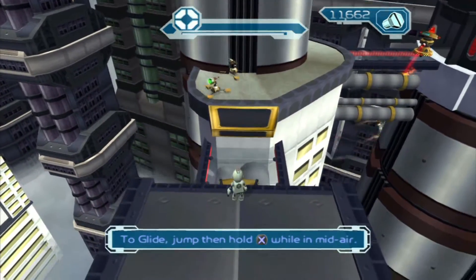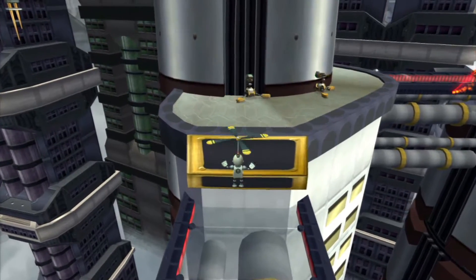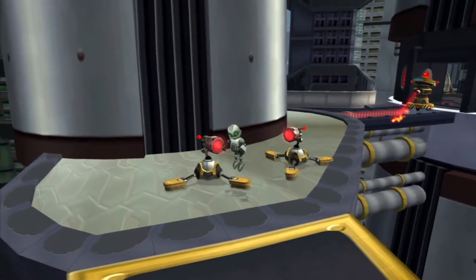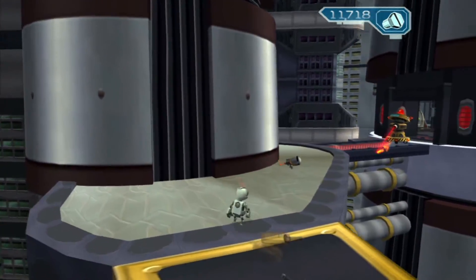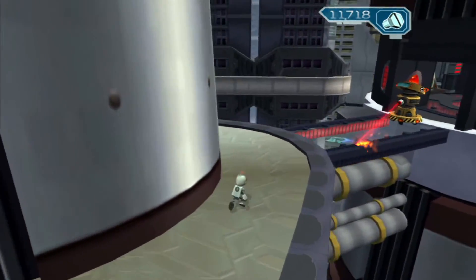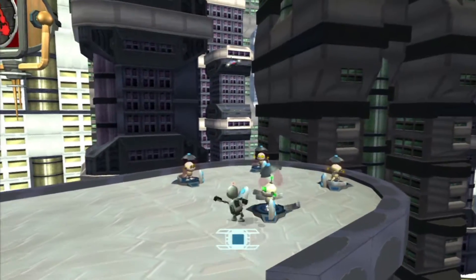Ratchet and Clank are going commando. At this point we get to play as Clank for the first time in this game, and it's actually pretty similar to the previous one. You're gonna have four health and there's no way to get that higher as Clank, and with that four health you're gonna have to survive pretty much the whole time. It's pretty easy — it's pretty hard to die at this, so it's not a big deal.